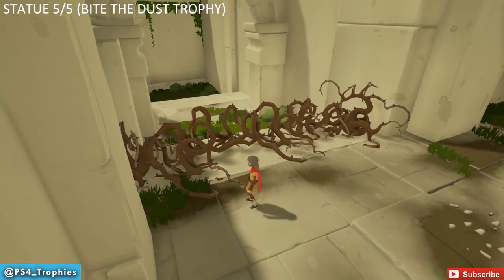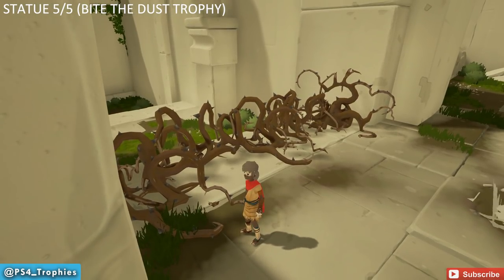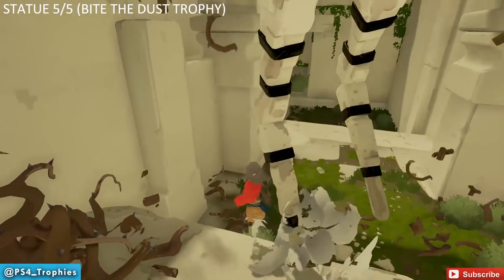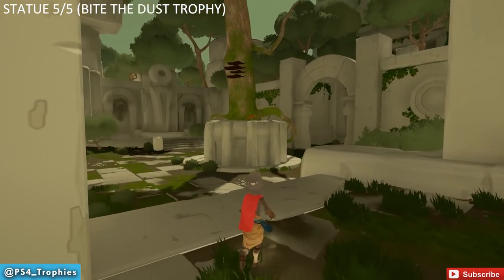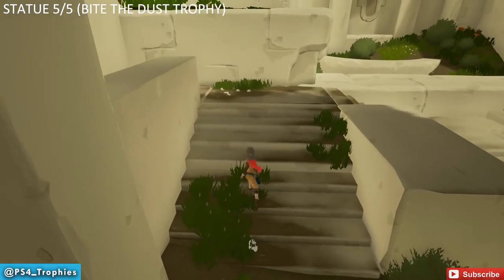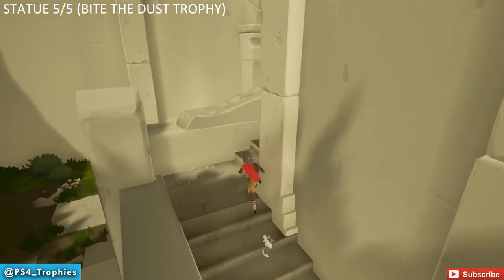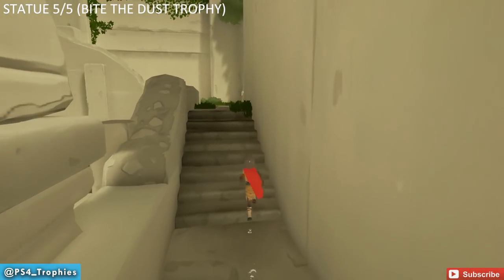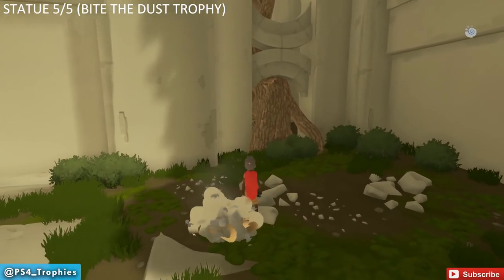Statue number five comes after the Sentinel follows you further and breaks open a passageway by getting rid of some roots. The statue is actually the final one and will get us the 'Bite the Dust' trophy. Once you enter this area, instead of going right you're going to keep swinging around, go up the stairs, and you'll be right above where you just were — the statue is right in front of you. That's Statue number five and the 'Bite the Dust' trophy; we won't have to find any more statues.